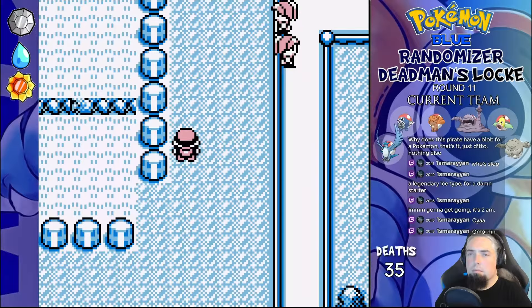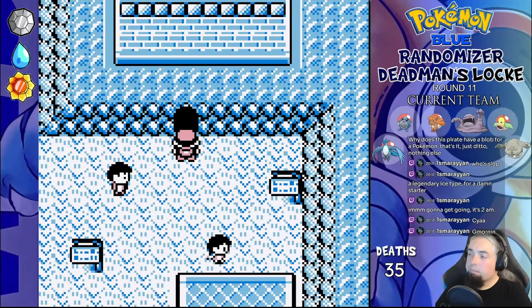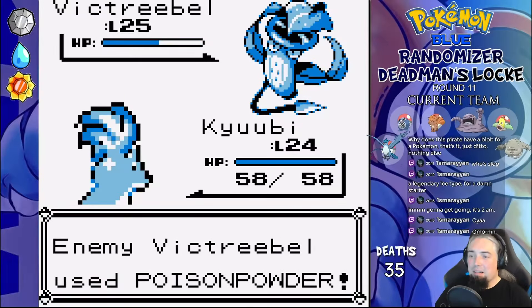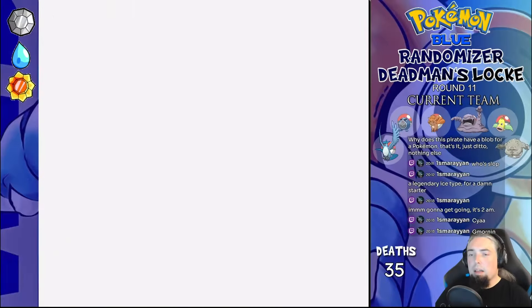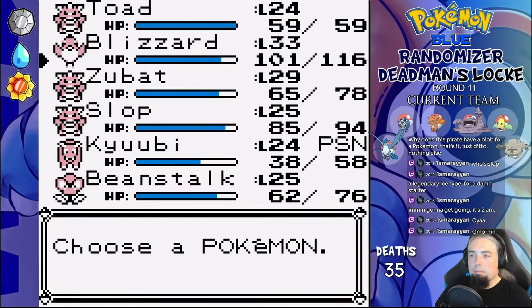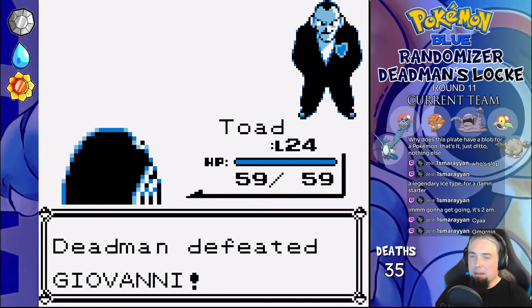After clearing the route to Lavender, I realize we need the Silph Scope, so we go to the Rocket Hideout and fight Giovanni. Victory Bell gets Fire Punched by Qubi, poisons and Wraps us, and Blizzard has to pick up the pieces. Mankey obviously gets Fly one-shot, and his Graveler gets Water Gunned to death with a single crit from Toad. Silph Scope acquired.